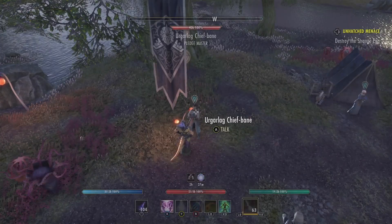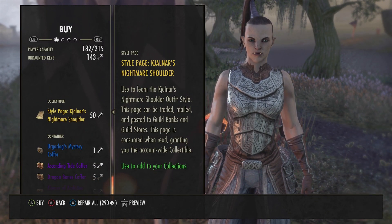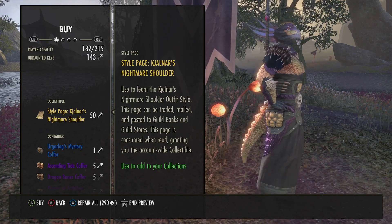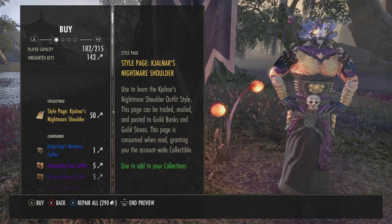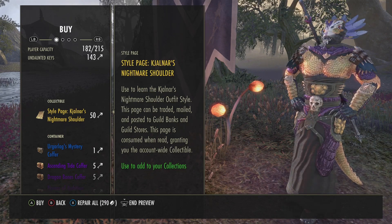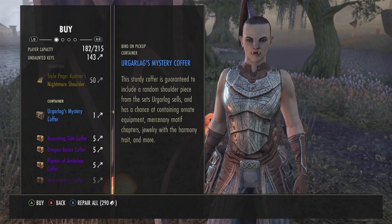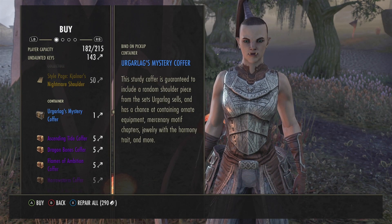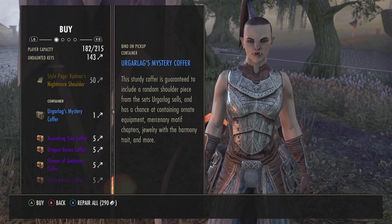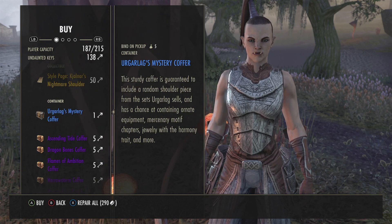Since I have a lot of keys, I'm not going to buy the style page directly — that's just that one big item right there and I don't think it looks that great. I guess they give you two shoulders now, maybe you could choose, I don't know. What I'm going to do instead is buy these Undaunted mystery coffers — they're only one key each — and just do the degenerate gambling thing. I'll buy five.